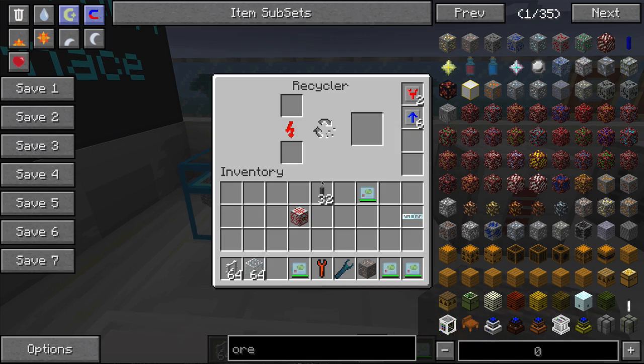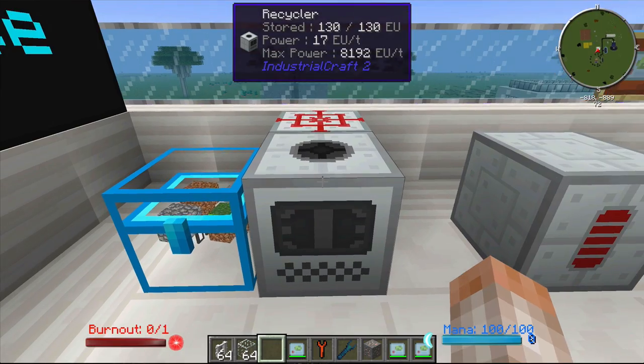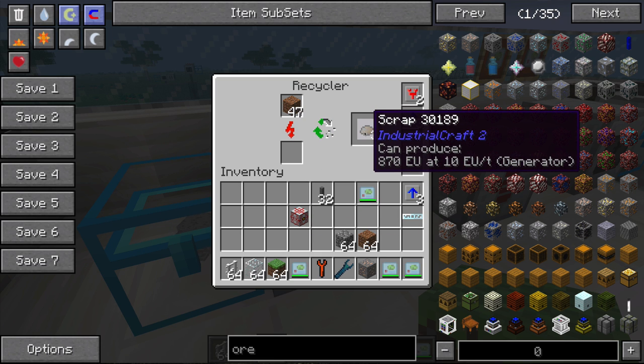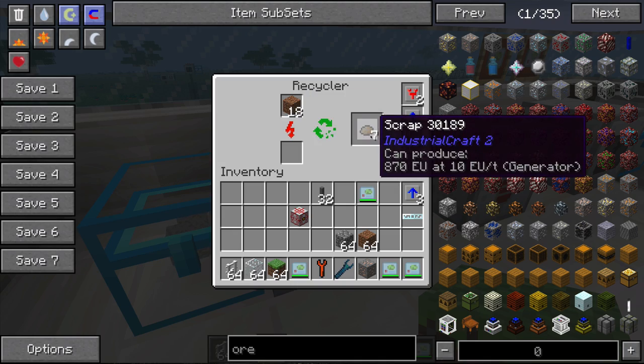Next let's talk about the recycler. It's a basic machine — just hook it up to anywhere from low voltage up to extreme voltage. It will eat anything you throw into it, and the speed depends on how much it's overclocked. With three overclockers it'll work a little bit faster. It will take any item, destroy it, and try to turn it into scrap. Scrap is going to be used later on in the mass fabricator, which is a really powerful machine. Once you get nine scrap you can craft them in a 3x3 grid to make a scrap box.